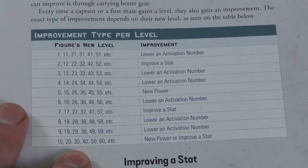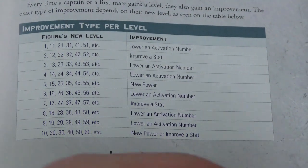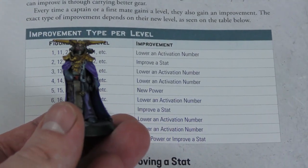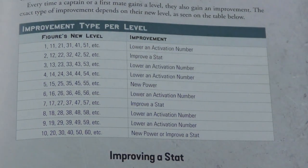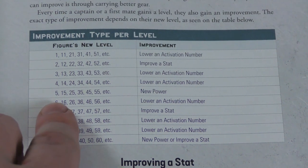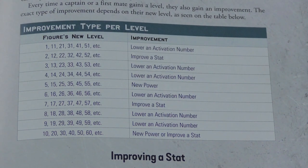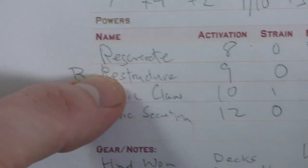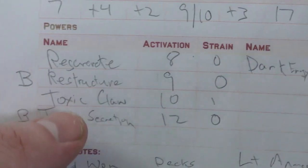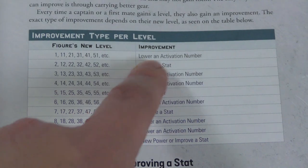Another difference with Stargrave over Frostgrave is how you level up. Your captain starts at level 15, and your first mate starts at level zero. It always costs 100 experience to level up either your captain or your first mate. As your captain levels up, you can see their activation numbers get lower — I lowered one ability from a 10 to a nine when I leveled up.